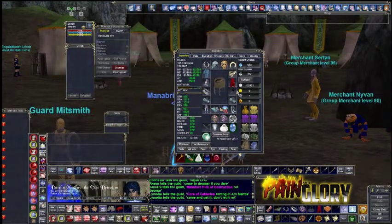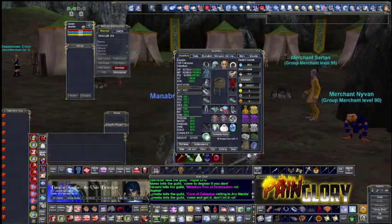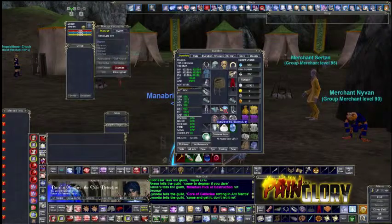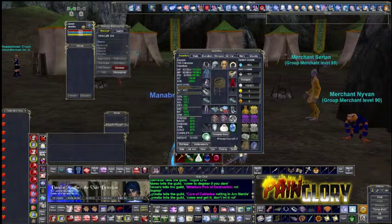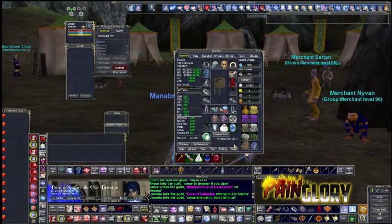After that, with the tank survivability build, you want to be going for your range and your neck — those are going to be your next crucial pieces, mainly because of the focuses. The range gives you a dodge focus, and your neck gives you block slash parry. So that's going to be your next two important pieces, and that's really where the tank survivability build differs mostly from the DPS build in terms of gear slots.